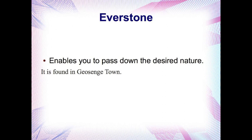As in every Pokemon game, you can find an Everstone, and this enables you to pass down the desired nature from a parent. All you have to do is make sure that the parent is holding an Everstone when you breed them, and the nature will be passed down from that parent. It's found in this game in Geosenge Town.